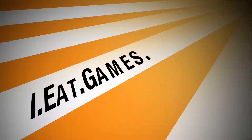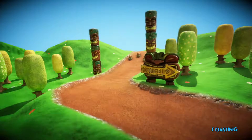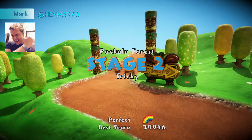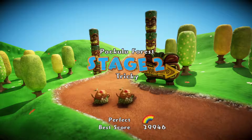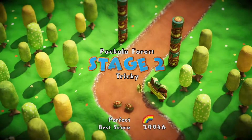Hello, Chibis! Here we are at Pocalu Forest, the second stage on Tricky Difficulty, and we're going to do our best to get a rainbow.